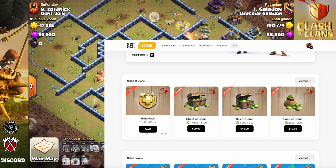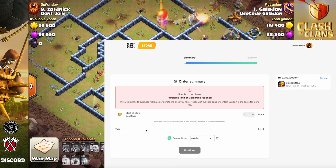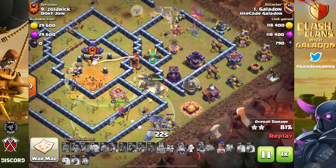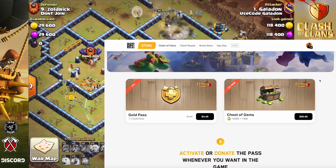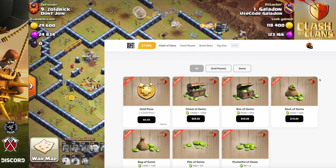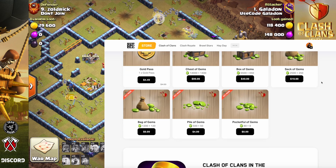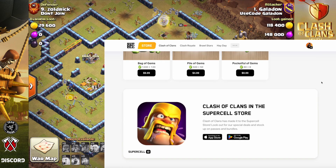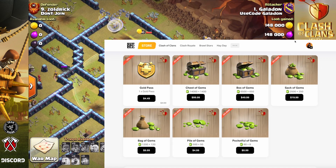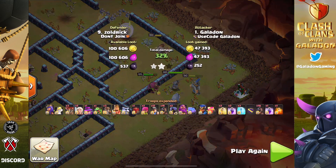Also remember that today, June 30th, is the last day to claim the old price — the $4.99, or $4.49 with the discount — on the Gold Pass before it goes up tomorrow. You can only hold eight Gold Passes in your account, but you can store them. So if you have the means, the best way to save a few bucks is to buy eight Gold Passes before the price goes up, pay the lower price, and store them in your account.